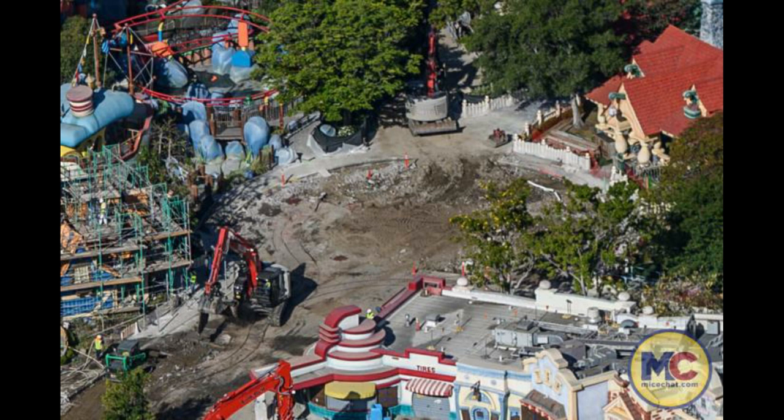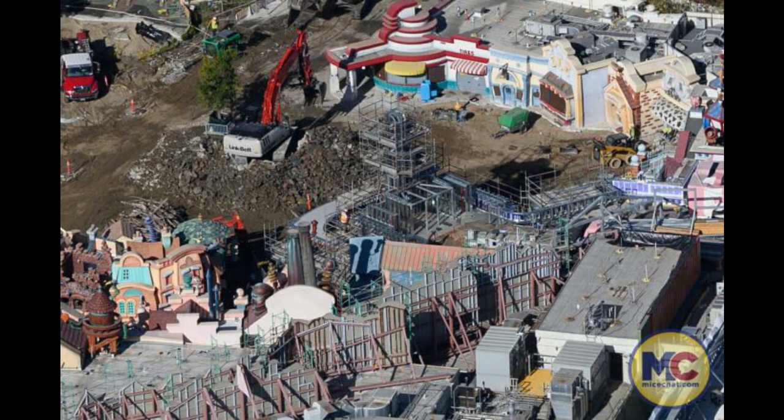You can still see some outlines of the trolley tracks down there but they'll all be gone. There will be a nice green space with a tree in this cul-de-sac area, which will be quite nice — more shade in Toontown. I'm so glad this land is getting a full enhancement with the opening of Mickey and Minnie's Runaway Railway.